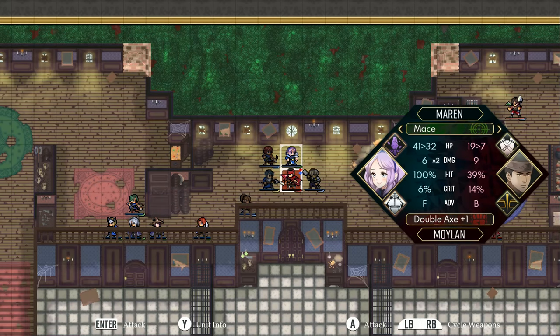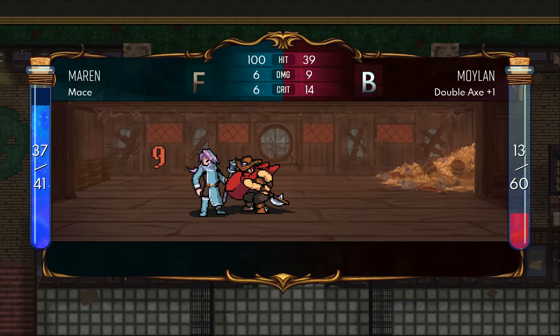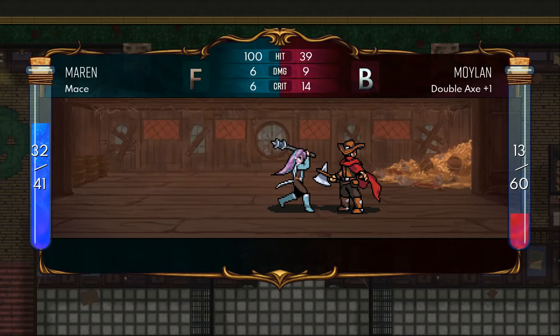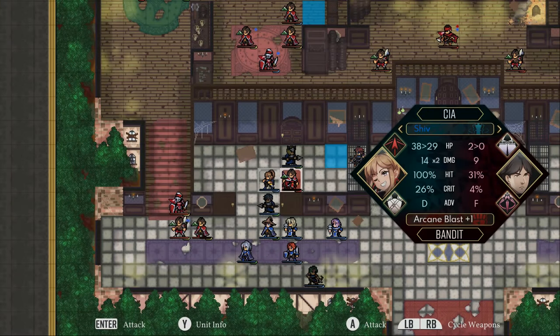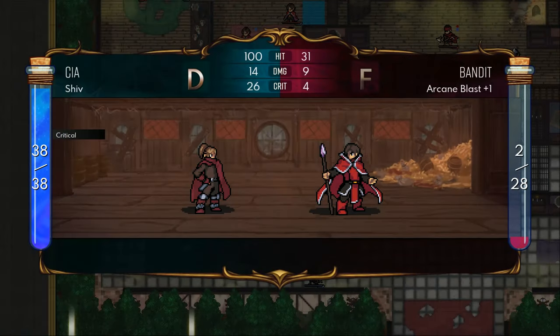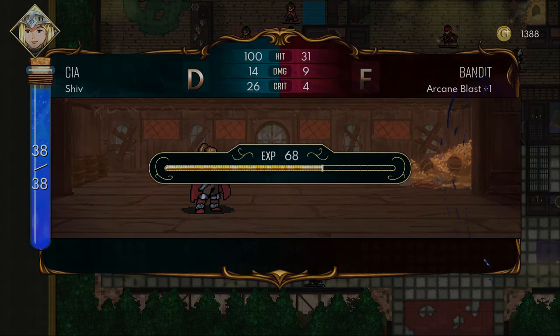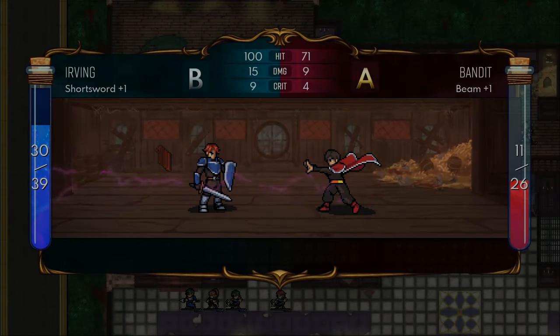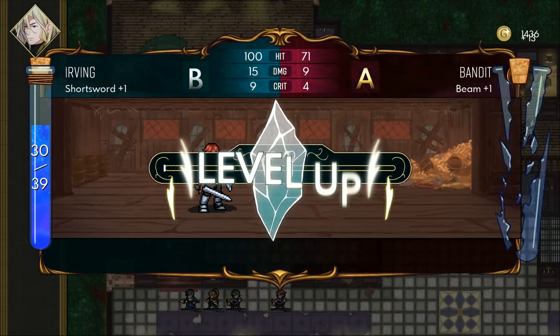Recruitment and doors work a little differently in Dark Deity than in Fire Emblem, if you're familiar with that series. You don't have to have your rogue or a key holder open chests or doors in Dark Deity. They can be opened by any character who's adjacent to the objective, which is a nice quality of life thing. So don't worry about making Sia the character you drag along to the doors that lead to the recruitments or the chests — even your healers or frontliners can do the work.